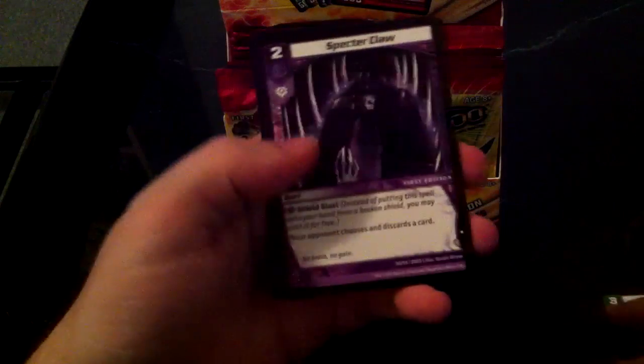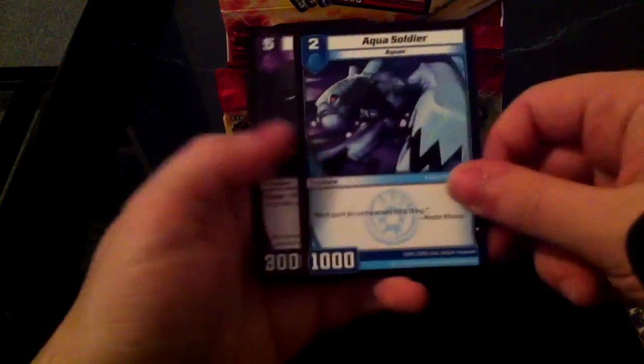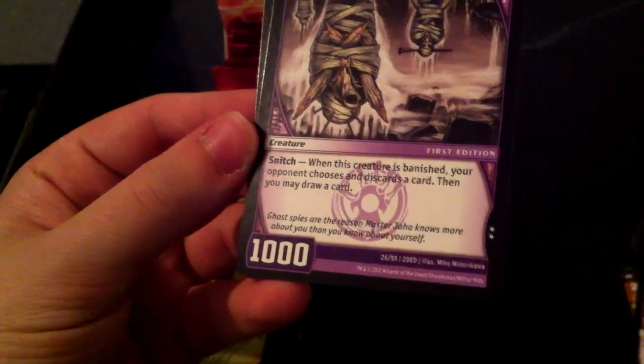Here we go, first pack opening — oh my god, it feels so weird opening a pack, it's been forever. We got Skull Cutter, Razor Hide, good card, Specter Claw, oh yeah, Emerald Grass — no, it's Dunsox Seed — Aqua Soldier, Acid Tongue Chimera, Om Nom Nom, Ghost Vie! Yes, first pack Ghost Vie! When this creature is banished, your opponent chooses and discards a card, then you may draw a card — that is ridiculous. Stampeding Longhorn and a code card, so our rare is Stampeding Longhorn in the first pack.